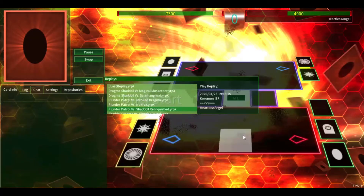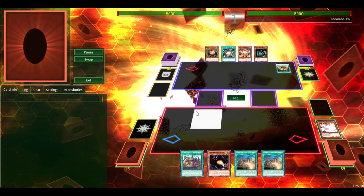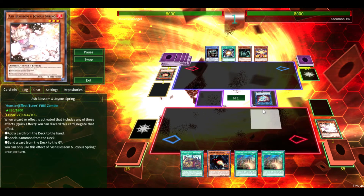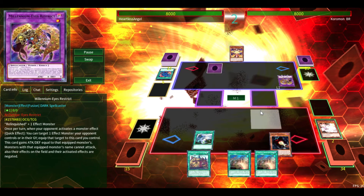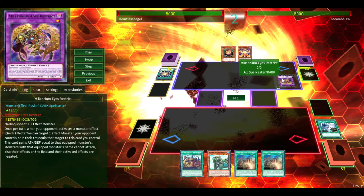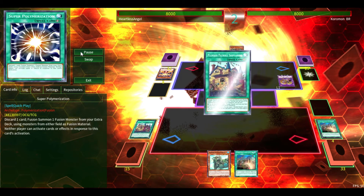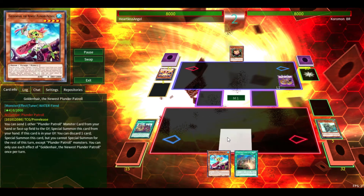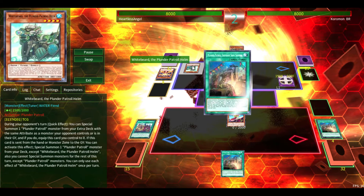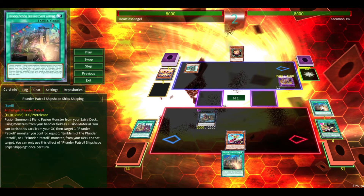Our last game is going to be Plunder Patrol versus Shadal Relinquished, which I found to be really interesting. Relinquished is a pretty fun strategy — very casual, but still fun nonetheless. He is going to activate Pre-Prep — we are going to negate that with Ash — he is going to summon Sangan, get El Mirage, and add Relinquished with Sangan's effect, then get Millennium Eyes on the field. Having Millennium Eyes on the field is okay because it can obviously negate a monster effect and then attach it as material. So we are going to activate Twin Twisters to get rid of the Super Poly and bait something out. He didn't negate Mothman, so we are going to get Patrol Ship and have our Goldenhair — he is going to negate our Whitebeard though, which is fine because we do have Goldenhair.